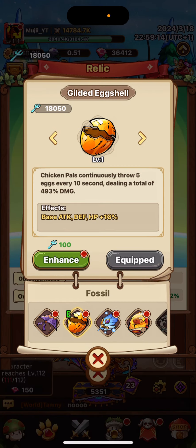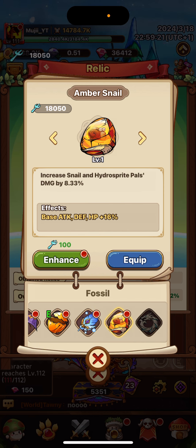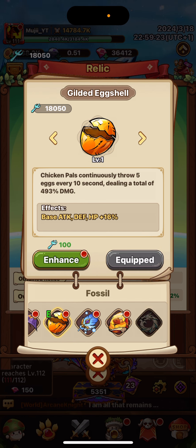Then here you're going to go for the cactus. There's nothing else really, but cactus increases the combo rate by 37%. They do the combo, they gain the combo multiplier, and you do more damage.